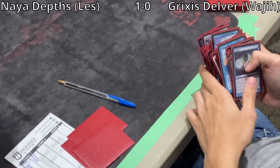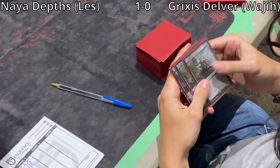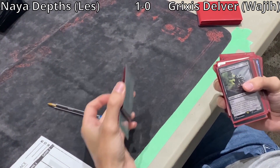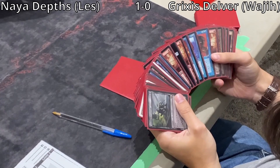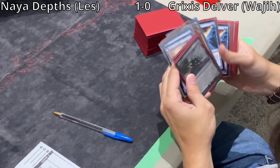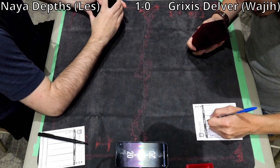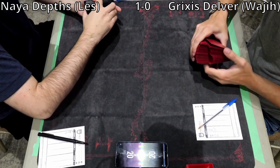You can really only pick off Dryad Arbor and very early Elvish Reclaimers. It's pretty hard to pick off Ramunap Excavator. You could try to pressure Sylvan Safekeeper by making him continuously sacrifice lands. Wajji keeps in 2 Bowmasters, cuts 2 Bowmasters and a Daze. Daze matches up poorly against the land combo of Dark Depths and Thespian Stage, but does well when on the play. He's brought in Hydroblast, Grafdigger's Cage, and Submerge.